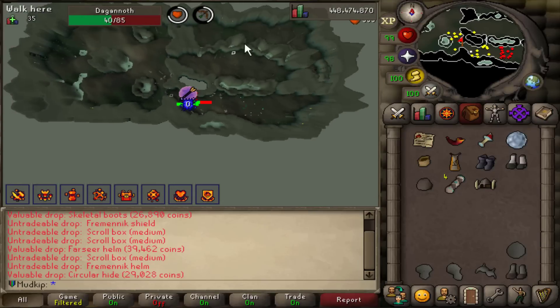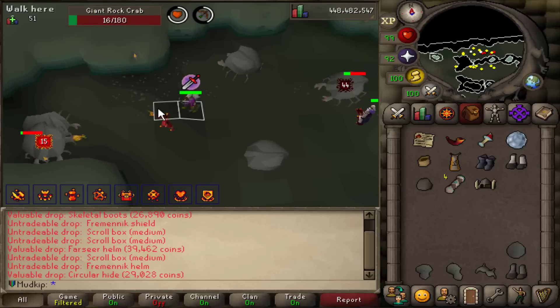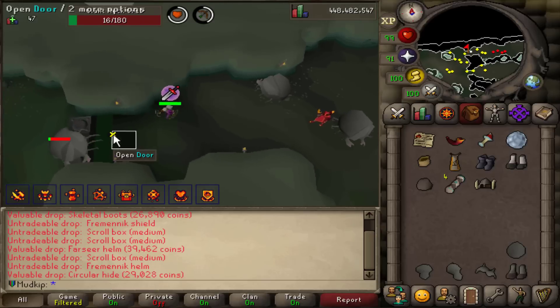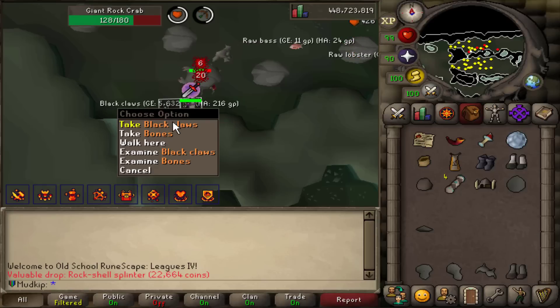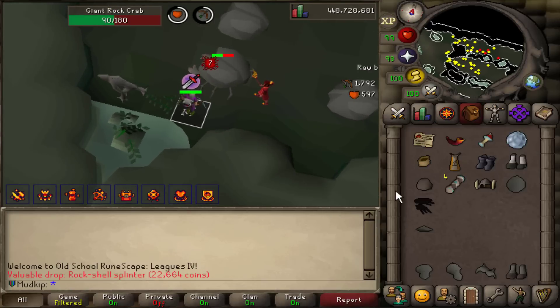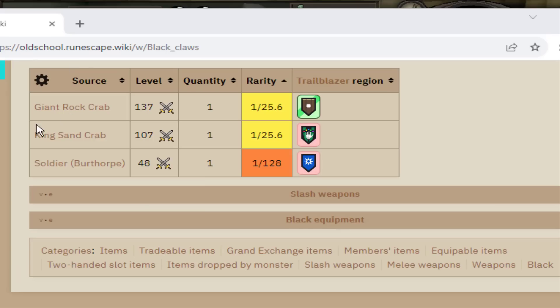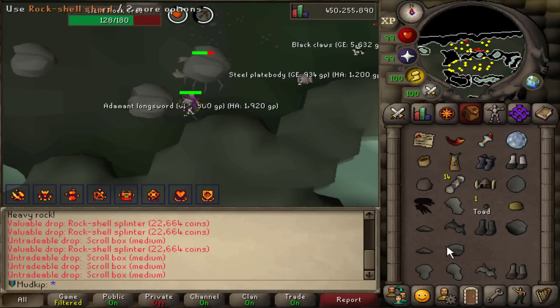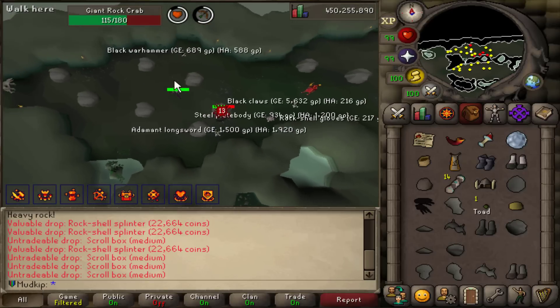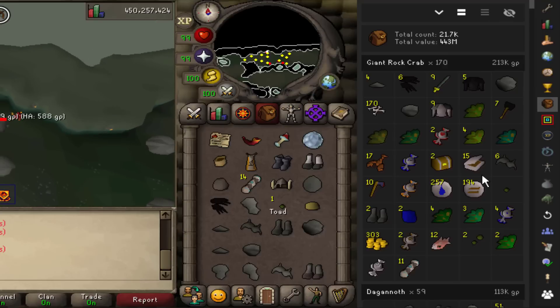On to the last armor set, coming from the Rock Crabs. These guys have super high range defense so I'm not hitting much. I got some Black Claws as a drop — I'd never seen this item before. There are 3 monsters that drop them: Giant Rock Crabs, King Sand Crabs in Karen, and Soldiers in Birthdorf. After 170 Rock Crab kills I finally got the last piece — I went dry on the ones that take longest to kill, but I'm done now.